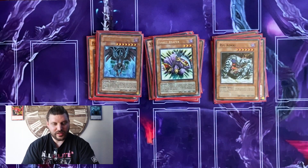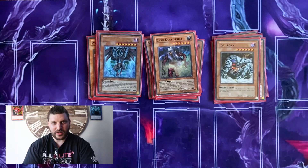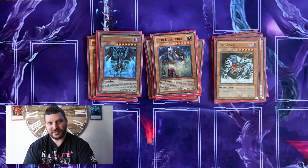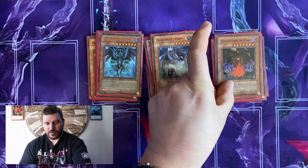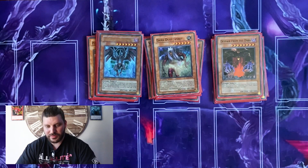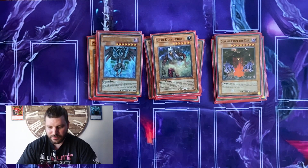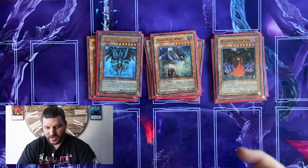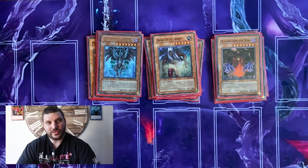One Red-Eyes Zombie Dragon — this guy's amazing; you can take your opponent's stuff and bring it over to your side of the field. One Dark Spirit of the Silent, which was your nuke — really good back in the day when everybody was nuking each other. One Despair from the Dark: most of the time you couldn't easily summon it, but if it got sent from the hand or deck to the graveyard by your opponent's card effect, you can special summon it to your side of the field.